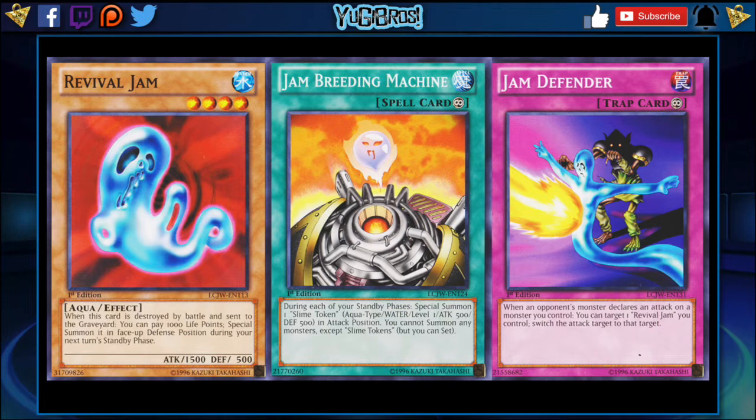It's similar to King of the Skull Servants in the sense that if it dies you can bring it back. It doesn't come back immediately — it comes back on your next turn's standby phase — but it does come back as a tribute for future turns. Paying 1000 life points in 4000 life point Speed Duels isn't the greatest thing ever, but it is an iconic Marik card and I could see it come over with the god cards on the horizon. Jam Breeding Machine is a continuous spell that says: during each of your standby phases, special summon one Slime Token.